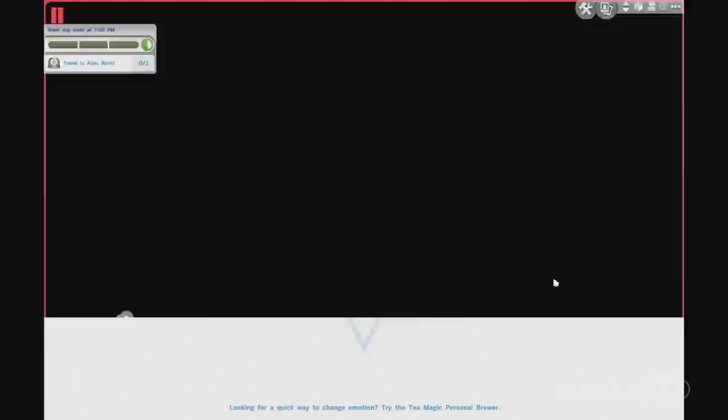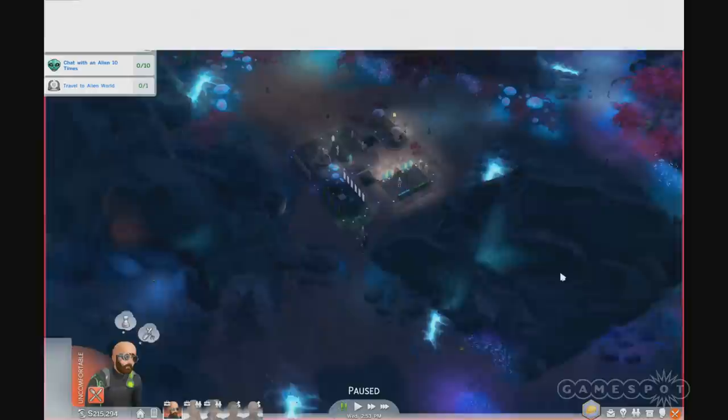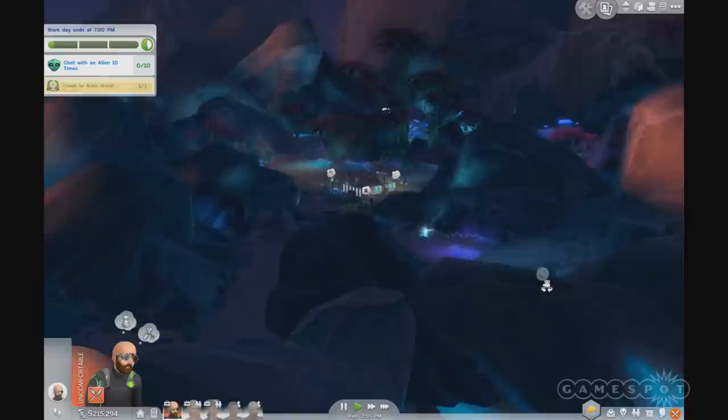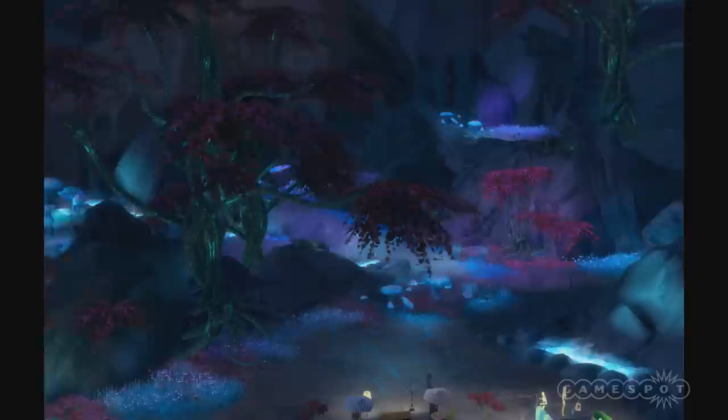We're going to pop through this portal and see where it takes us. Each of the new careers has a new cool place to go to, new cool uniforms to unlock and wear, and a host of new objects. It looks like we've arrived at Planet Sixum. I guess this is a good chance to talk about aliens — a race of creature that we have brought back into The Sims.